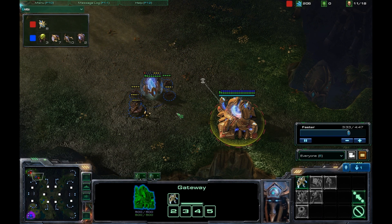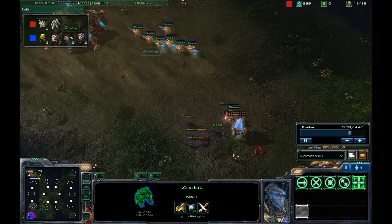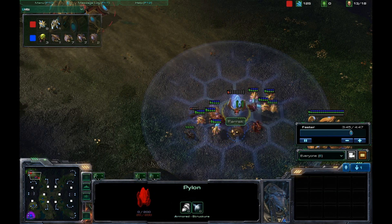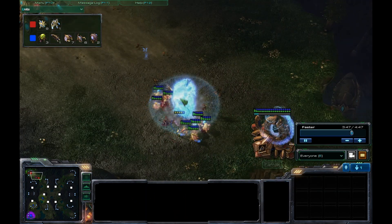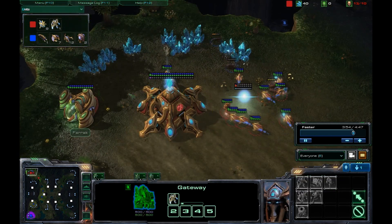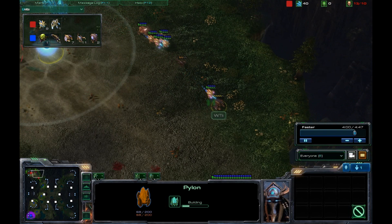He's got his pylon back to keep the units coming in and he is going to be able to get one stalker out. But will it be enough? The probes are swarming in, which makes it very difficult to fight that stalker. So I just go for the pylon again — make sure that goes down. I do lose a few Zerglings, but now the pylon is down. There's no way he's getting any forces back; it'll take him a long time to get a gateway again.